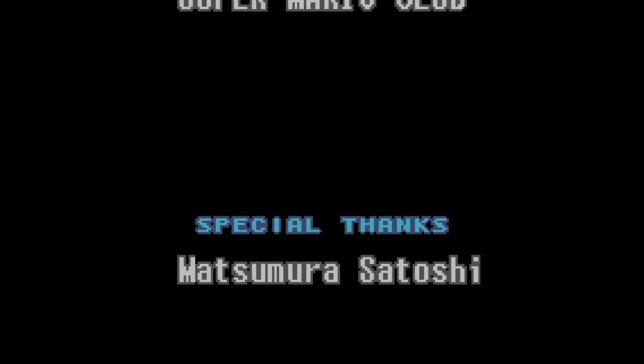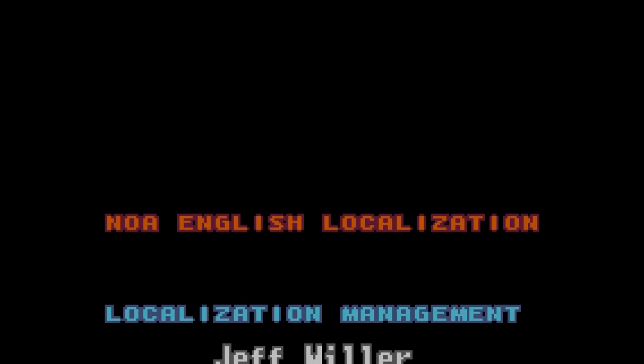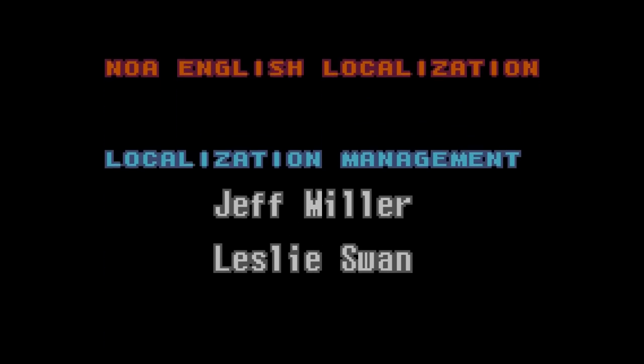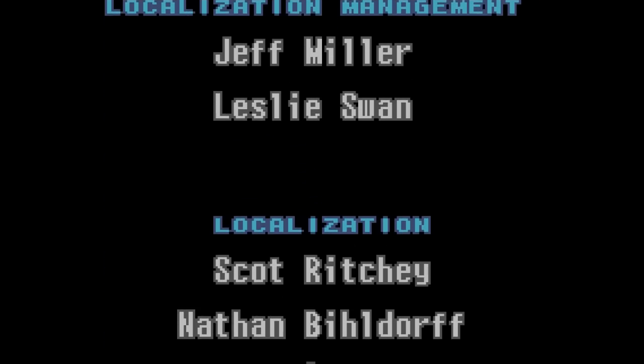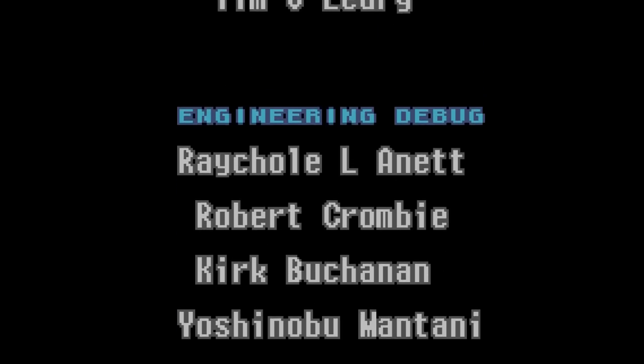I always get like this at the end of every Metroid game, wondering whether or not I missed an item. Because I did the same thing in the Nintendo time — I forgot the missile expansion in the corridor in Sector 4. And I got it on the way in like the two practice runs I did before this.